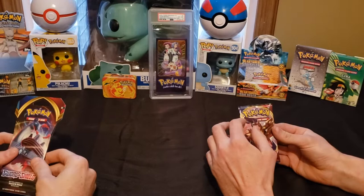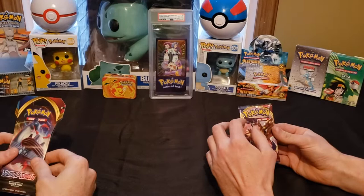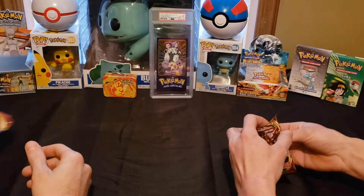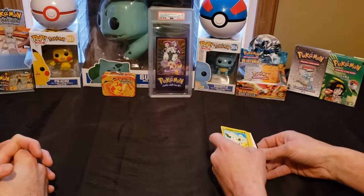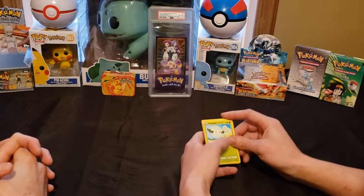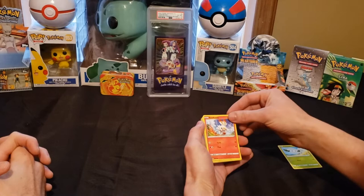I'm going to try not to show the card label because it almost ruins it for me when I see a video and people see the game label. So I'll try my best not to let it be seen, but if I fail, I'm sorry. Let's see what we got — a Cottony, and you got a Scorbunny, the first evolution of the starters.